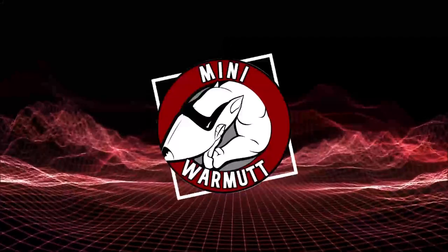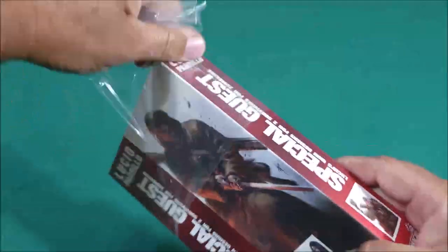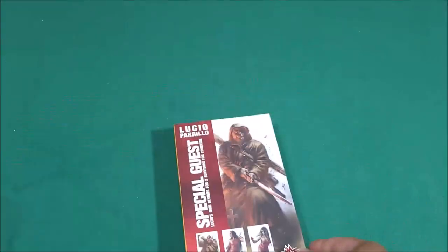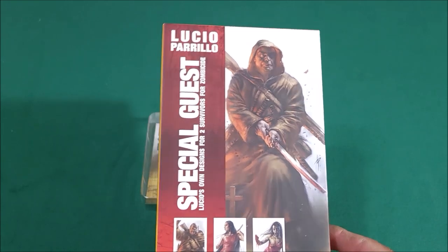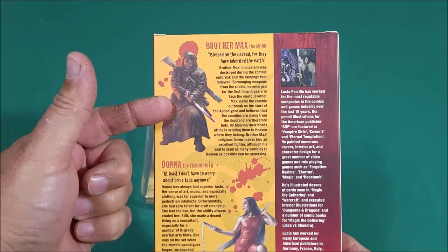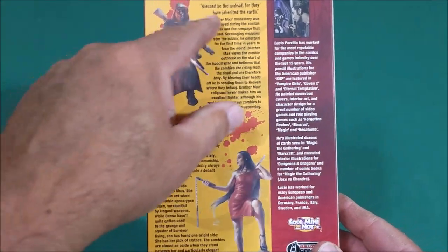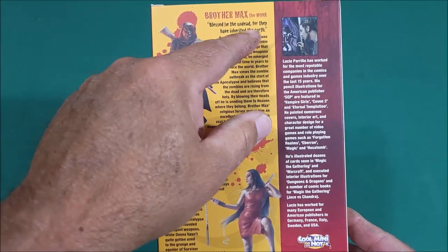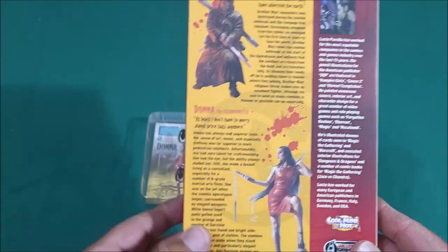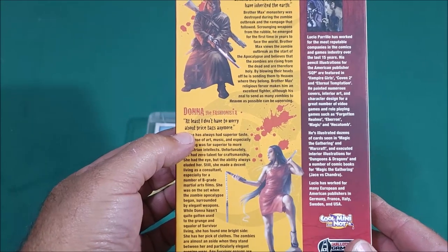Let's go ahead and open this up. Here's the front of the box, obviously. And then you got the back of it, which includes Brother Max, the monk, and Donna, the fashionista. I like how they leave little quotes here. Blessed be the undead, for they have inherited the earth. And then you got Donna here. Her little quote is, At least I don't have to worry about price tags anymore.